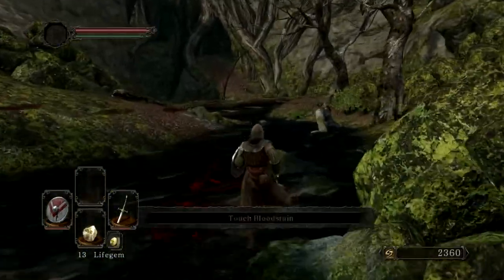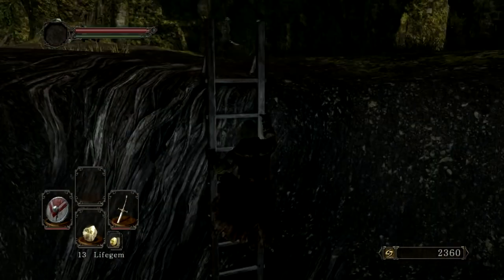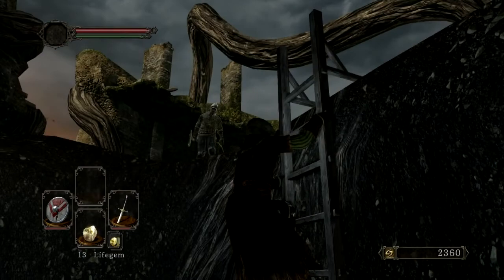Now that we've lit the bonfire and we're all good, let us go this way. Let's climb! I can't see what's above me. There's probably gonna be enemies. Yep! I was totally right. Two enemies, a guy, and two items. So my best plan of action here - let's look around to see.